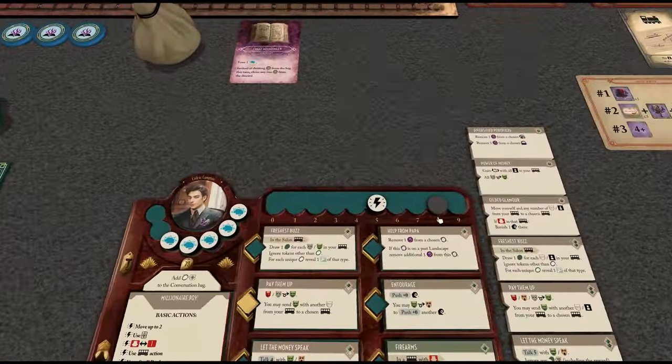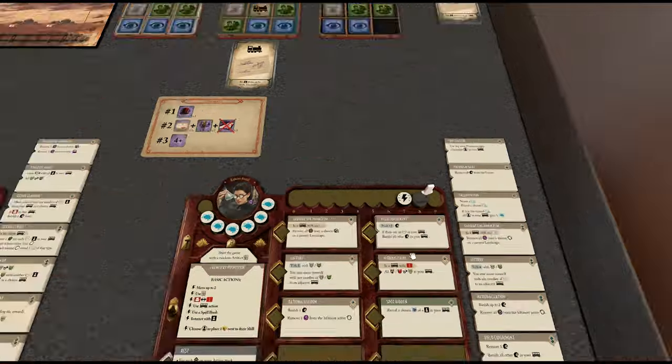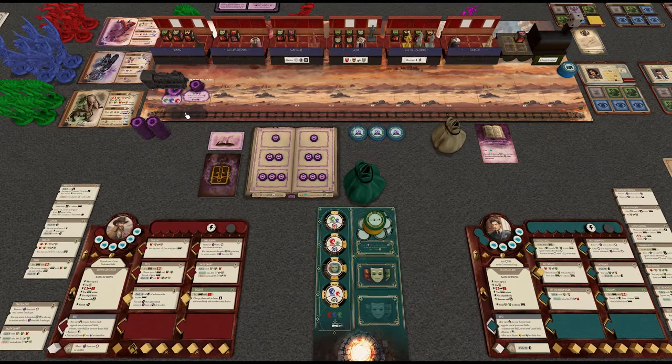This is an instant event that doesn't go on the event board, and because it's green we don't draw a second one. All investigators get one energy — that's very, very good. This person here is already at max. And then the cart moves again.